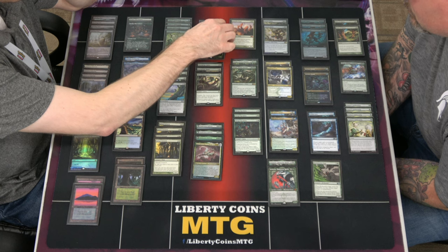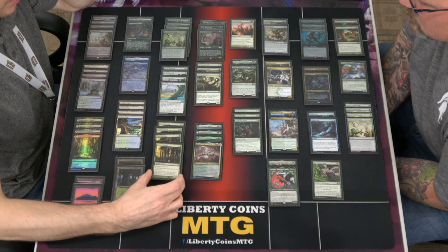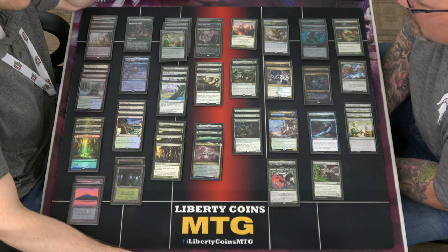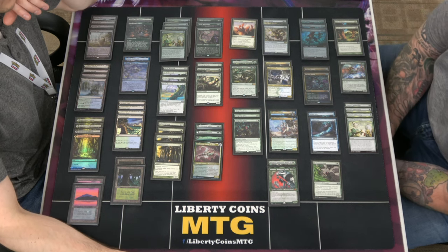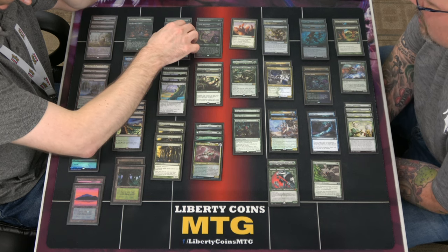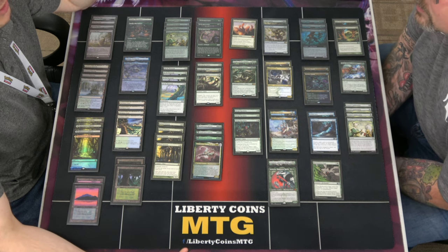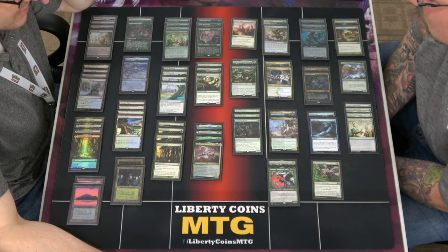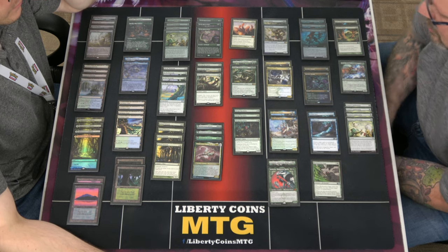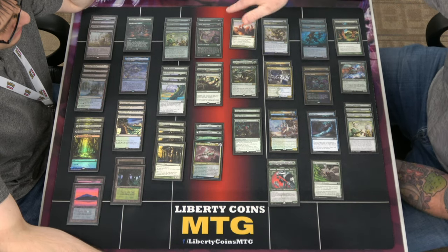Three Elvish Rejuvenators as your other ramp. You were doing a four-and-three split and now you're doing four Katydids and three Rejuvenators. They whiff now because there's one less land than in the other deck — like when running 23 lands versus 24, you feel it. We'll see; there's definitely some tweaking to do.